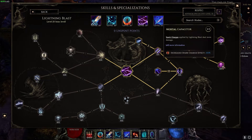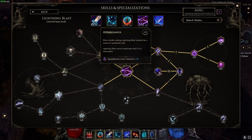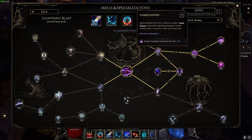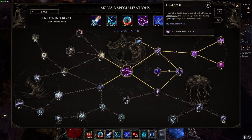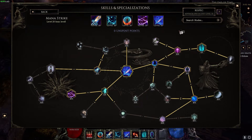For Lightning Blast, the only thing you need is the five points in Mortal Capacitor — after that you don't care about anything else. The way I have it set up is just to fill points so no one asks where I'd put them: five points in Front Loaded, four points in Overcharge, one point in Hyper Charge, one point in Innate Conduit, three points in Cloud Answer, and one point in Final Spark. Just unlock the pathway and put your five points in Mortal Capacitor for the spark charge effect.